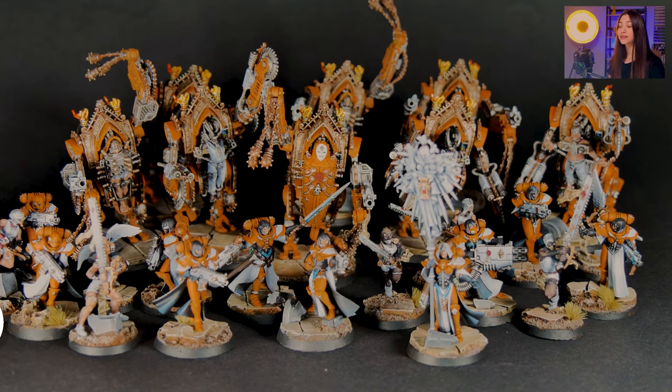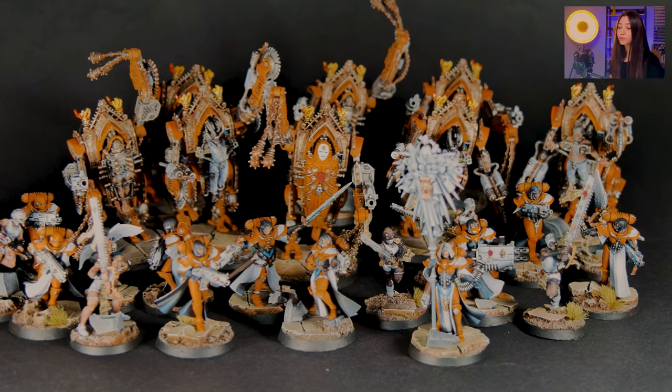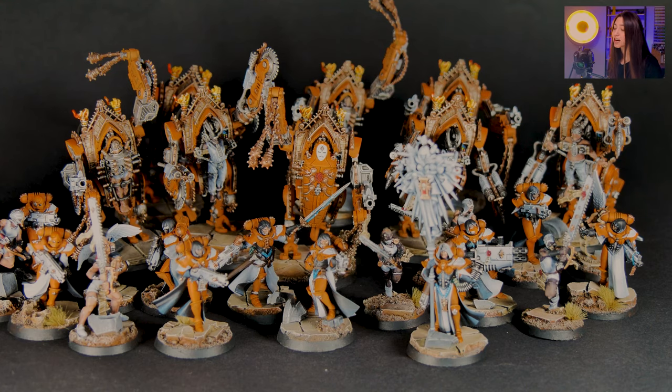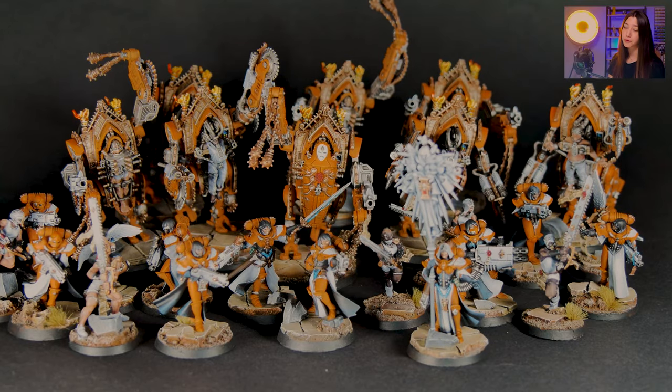So here we got our finished project — this is Sisters of Battle. Normally they wear black, but in this case they are actually on the orange color scheme. There are normally 55 minis in this project, but here we brought a couple of them to check out, and these are all actually painted on level 4, except the Imagifier.